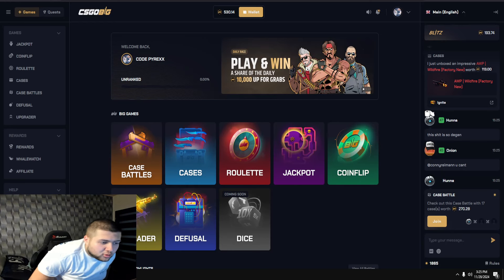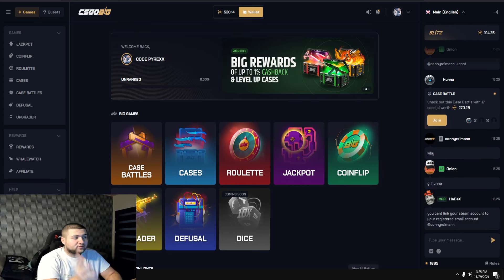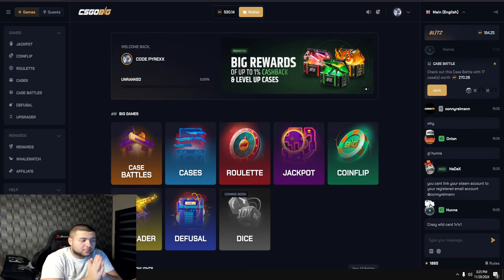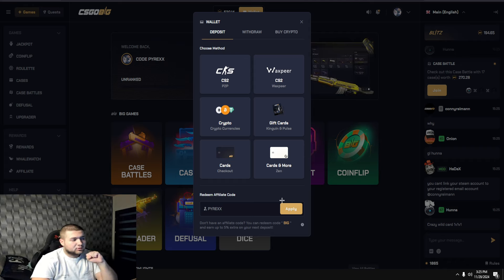Today we are here on CSGOBIG. Don't forget to use the best promo code — link in the description for free cases, the best deposit bonus, and you will be participating in my giveaways after the first deposit. You will also get the best rakeback on the site. Just press the link in the description, or go to wallet, go to deposit, press Pyrex with double X, press apply and you will be getting those bonuses.